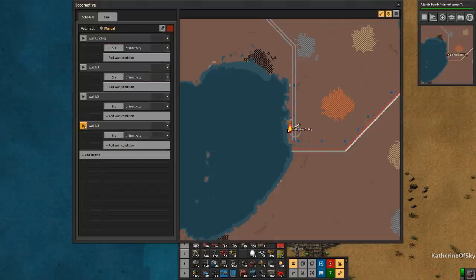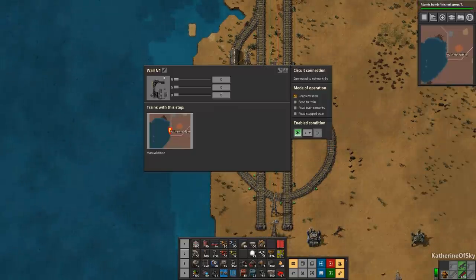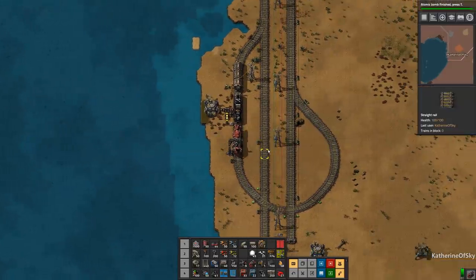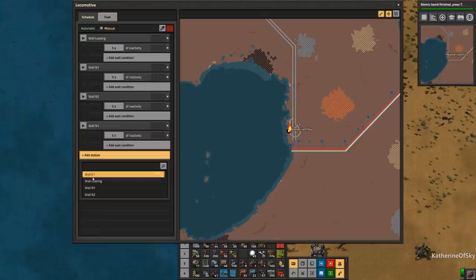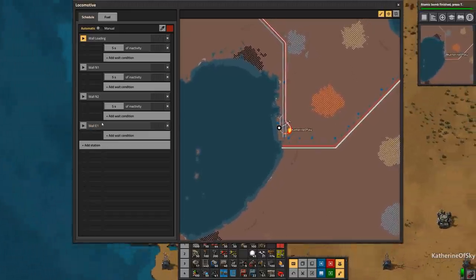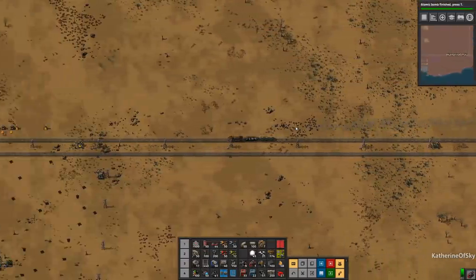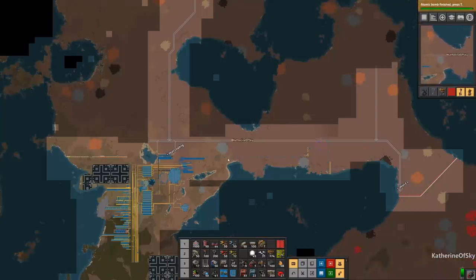Of course, this is so weird — why did it change the name of this? That should not happen. I guess it's doing it because I changed the actual name of the station while it's here, but I don't think I like that feature — that's not great, especially if you are blueprinting stations. I'm pretty sure it didn't do that before. The only time you'd really encounter that is a situation like this where you're blueprinting over a name you already had.